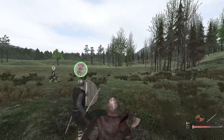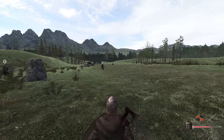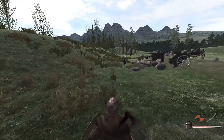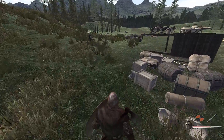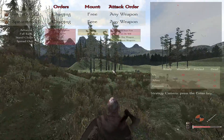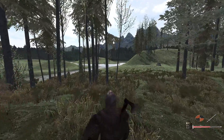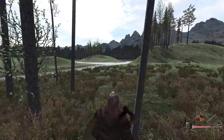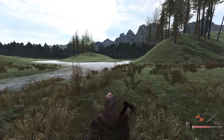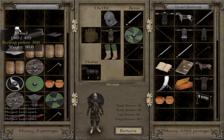We chase down the last stragglers. Sadly I can't call my horse — I think we need riding skill level four to do that. If we retreat we lose renown, so that's not an option; you only use retreat as a last resort. The last enemy is spotted by the river in the distance, and one of our men is already engaging. Before long the battle will be over.